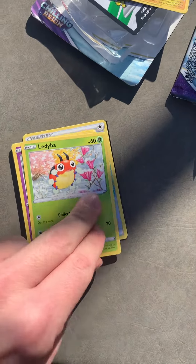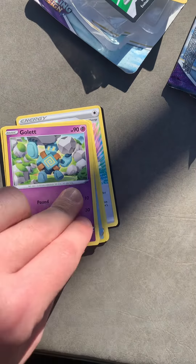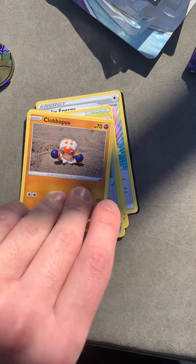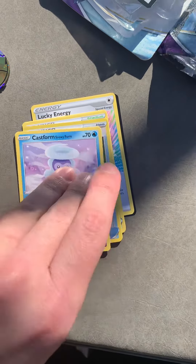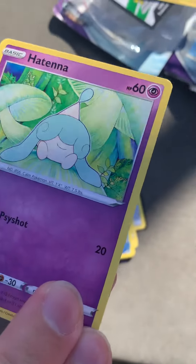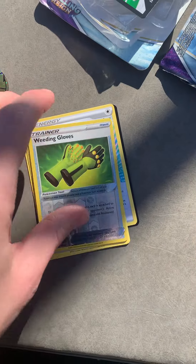I wish I had a better camera for this. Here we go. Ladybug. Gullet. Coral. Trampump. Class form. Patsy — they want a new Pokemon. Weeding gloves.